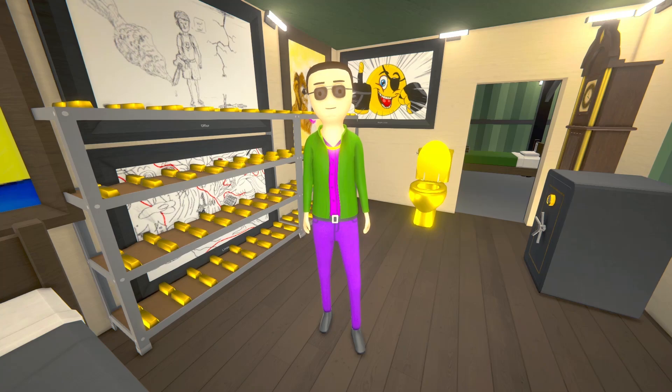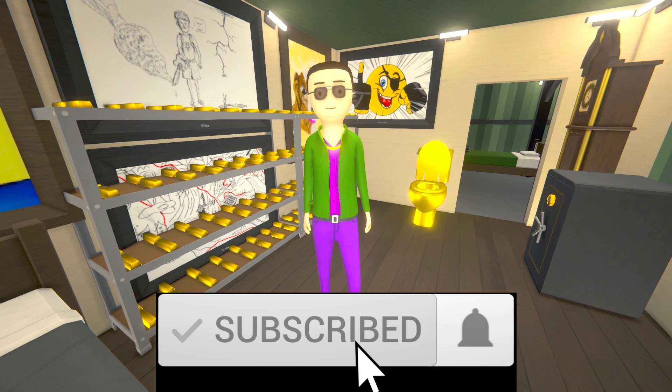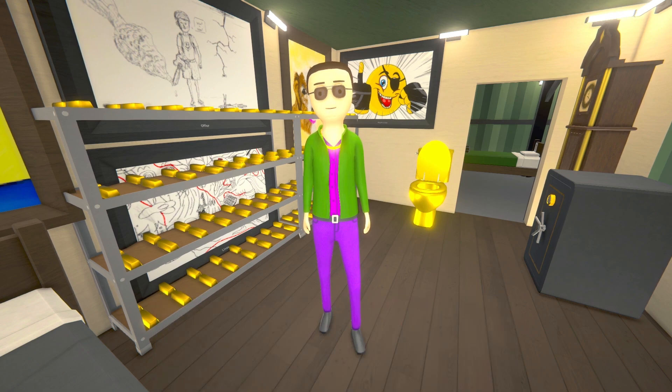Welcome back, ladies and gentlemen, to yet another experiment here in Schedule 1. My name is Savin, founder, president, and CEO of The Syndicate. We have been trying to determine the best grow pot setup — the most efficient, the most effective — the one that'll give you the most product in the least amount of time. We've run a series of experiments and have come up with some pretty interesting results.